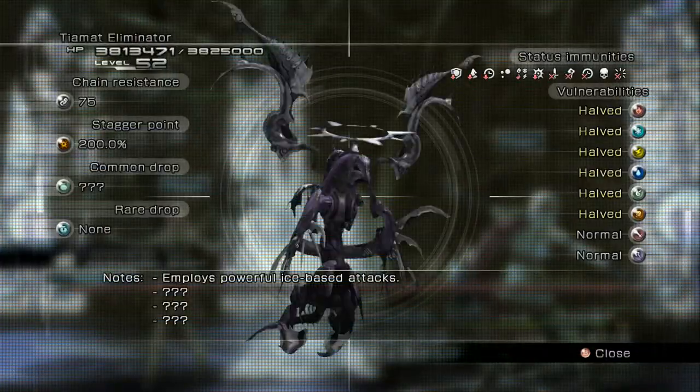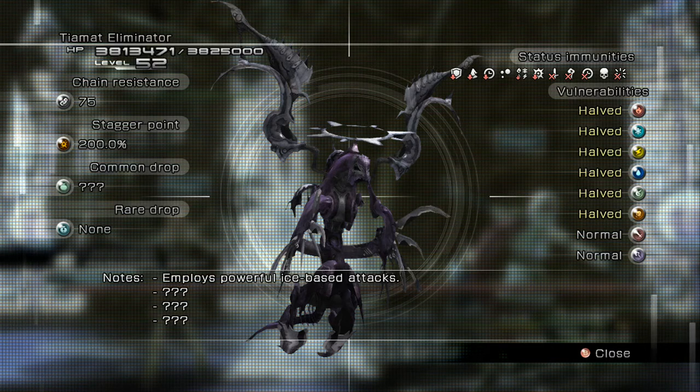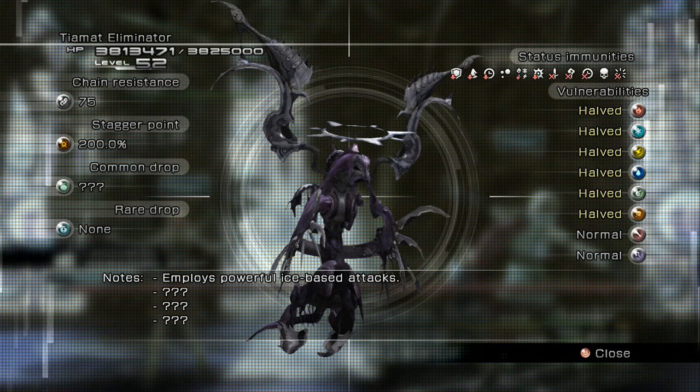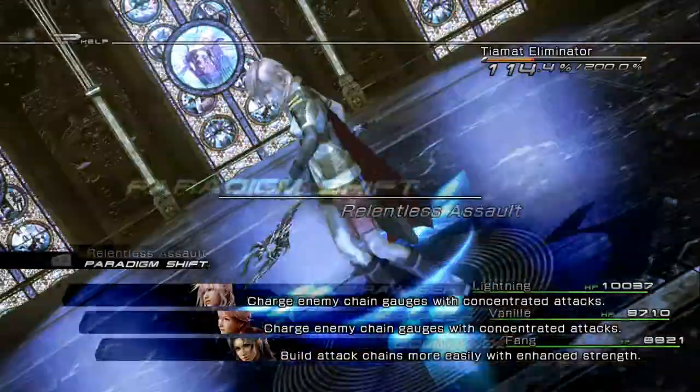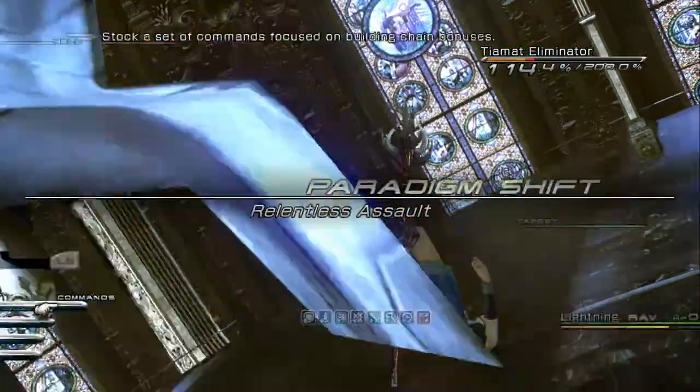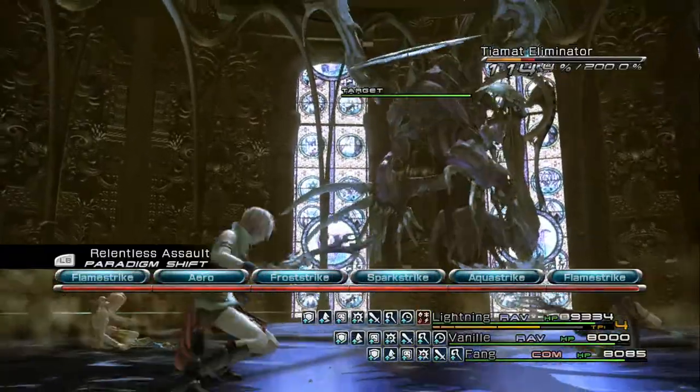You'll now be thrown into battle with the Tonberry Eliminator. The first thing you should do is Libra him immediately — he has three million eight hundred and twenty-five thousand HP. His chain resistance is 75 and his stagger point is 200 percent. More importantly, he's immune to all status ailments, so don't worry about inflicting them right now. Also his vulnerabilities to all elements are halved. Start off with Relentless Assault and let's stagger this guy.